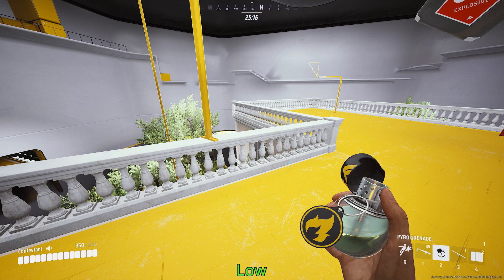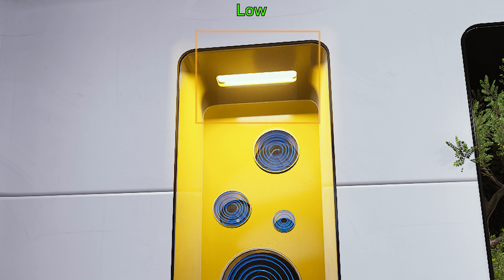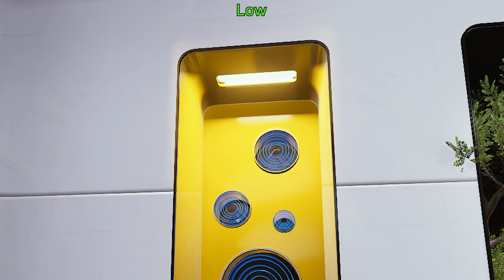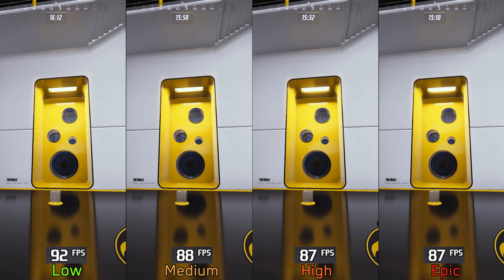Next we have post processing. This one adjusts some post processing effects such as ambient occlusion — low post processing disables AO completely. Additionally, the intensity of the bloom effect is noticeably higher when using high compared to low or medium. Performance-wise, going from low to medium costs around five percent, and to high and epic seven percent. Given that ambient occlusion plays a huge role in visual presentation, I recommend keeping post processing at medium.